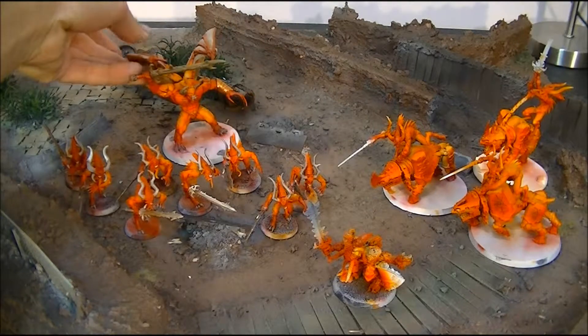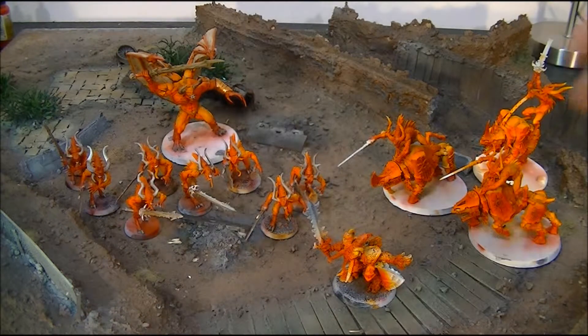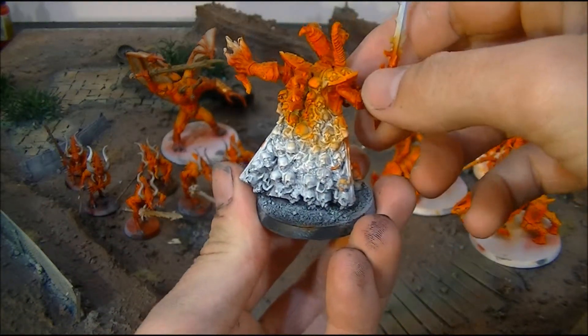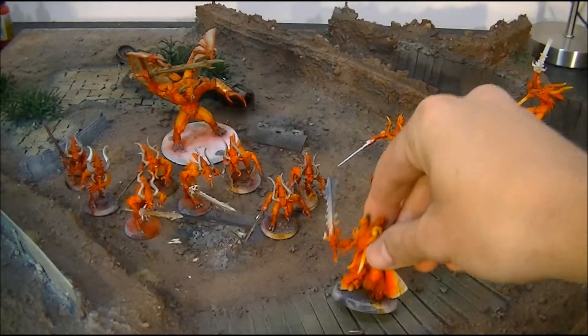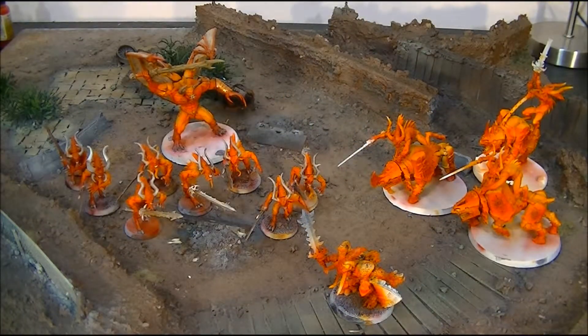I've played with these guys a couple of times as allies with my chaos, trying to decide where to go from here with their paint jobs. I believe I'm just going to go with gold highlighting and a black cape on Skulltaker. Thanks for watching guys, don't forget to rate, comment, and subscribe, and we'll see you in the next video.